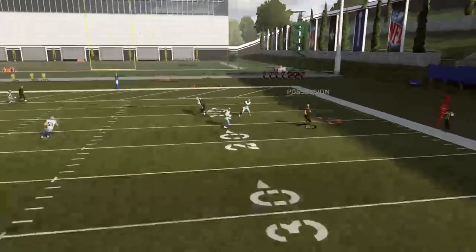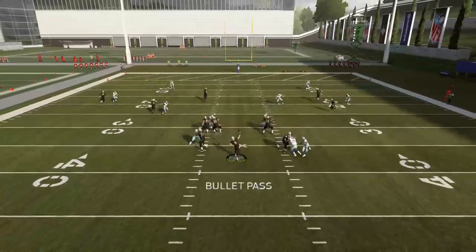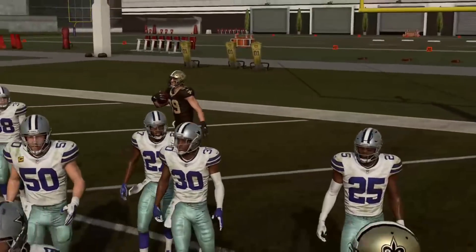Against Cover 3, I'll put the tight end on a slant. It will pull that coverage, and then Cover 2 defenders just get spread so wide because these receivers force the safeties apart.